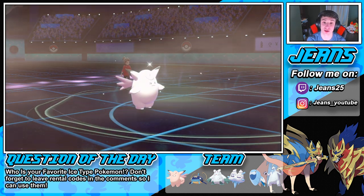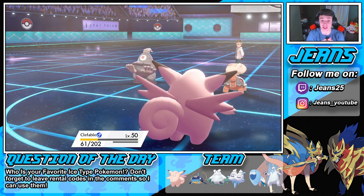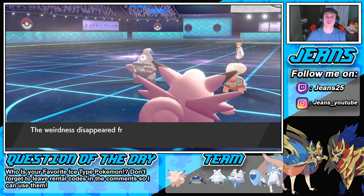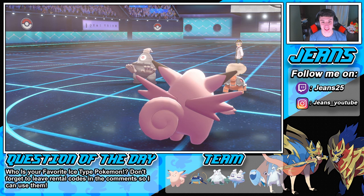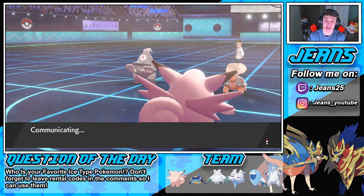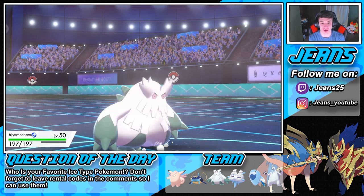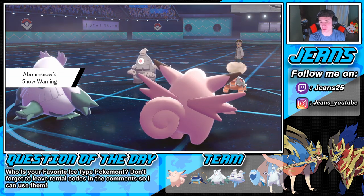Hatterene's gonna get a little bit of Life Dew action — the Trick Room is gone. We're gonna bring in Abomasnow, get the hail back up in here. He's gonna Dynamax Torkoal in just a second. We gotta double into that thing — we are gonna outspeed. Aurora Veil goes off. We have Max Rockfall here. I do not want to change the weather — actually, Sandstorm doesn't really do anything. The hail is just gonna come in here and do stuff.